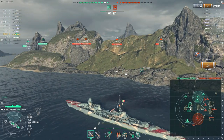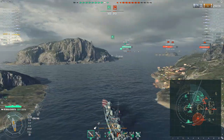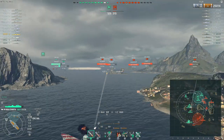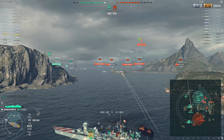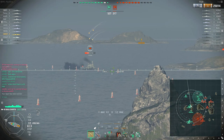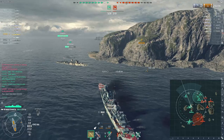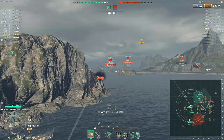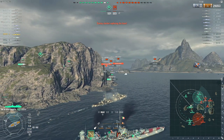In terms of damage, it's 3,200 for the AP and 2,100 for HE, which is about what you'd expect for a 6-inch gun cruiser. There is a downside: you have the worst HE fire chance at tier 6 — actually worse than the Nürnberg — at 7%. So Demolition Expert is kind of a must, just to bring you up to something reasonable. You want Demo Expert if you want to be setting fires.